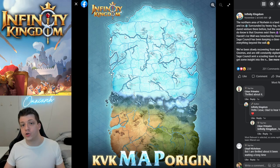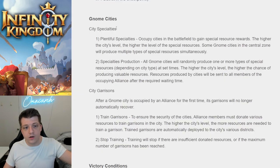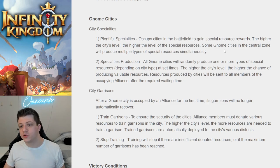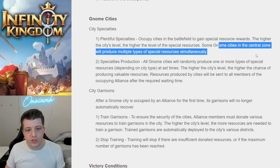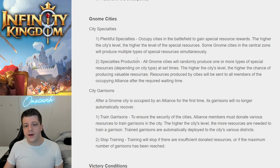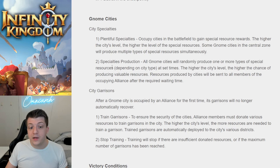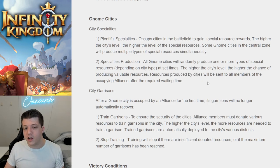The reason checkpoints are so important is that you can't just teleport your city anywhere — you're locked within your zone unless you can defeat these checkpoints. Progression is crucial, and defeating checkpoints is one of the only ways to move forward. On top of that, there are gnome cities: occupy cities in the battlefield to gain special resource rewards. The higher the city's level, the higher the level of special rewards, and some gnome cities in the central zone produce multiple types of special resources simultaneously.